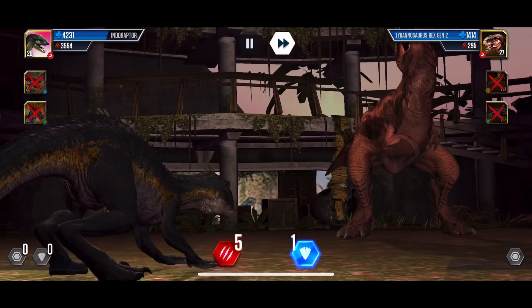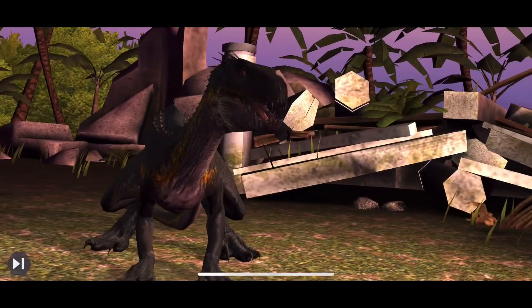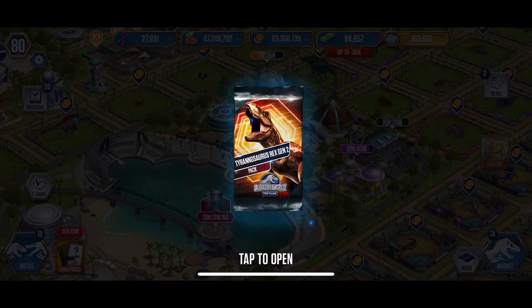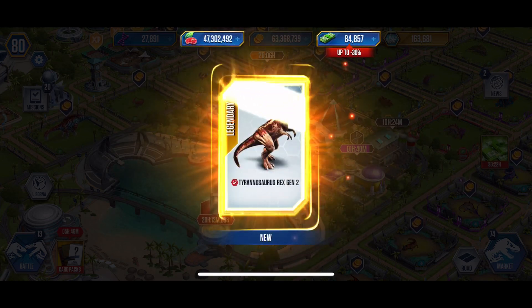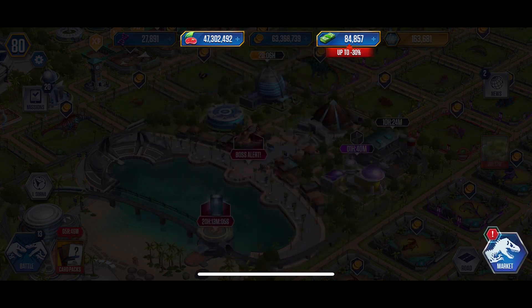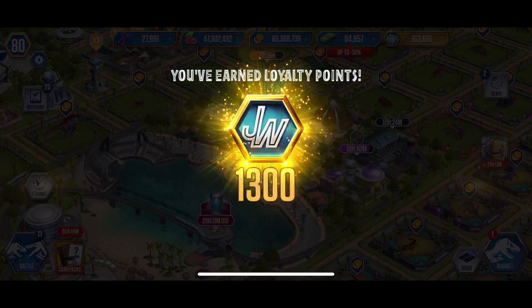Oh my god, I'm sure people on the Jurassic World Facebook group are going crazy right now. We gotta figure out what we want for the thumbnail — the card pack, or the little card it has. We got a hundred bucks! Look at that — the T-Rex Gen 2, that's gonna be the thumbnail. It's glorious, and 1300 VIP points — yes!